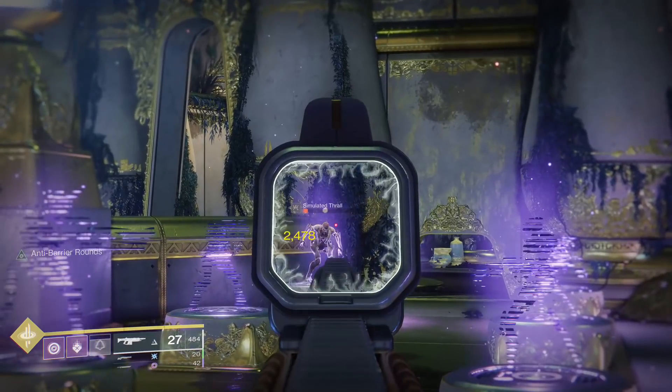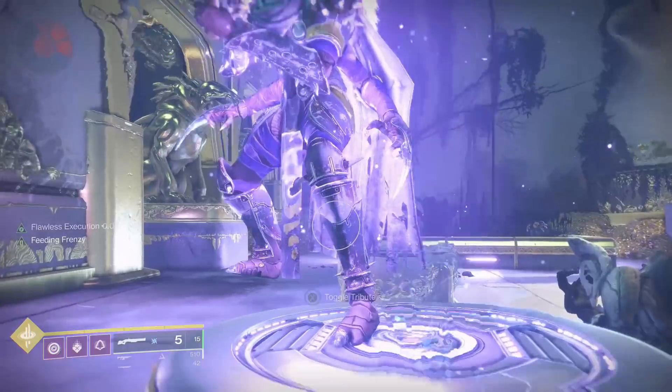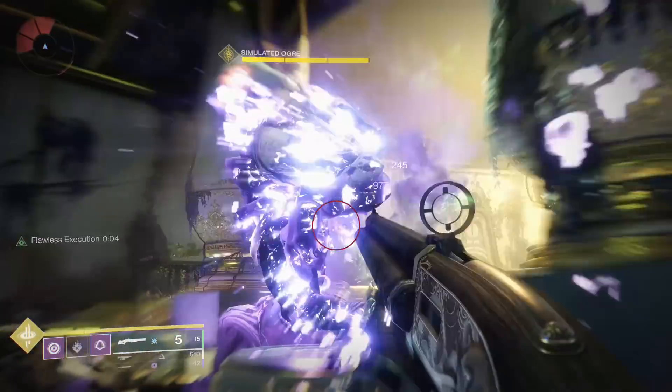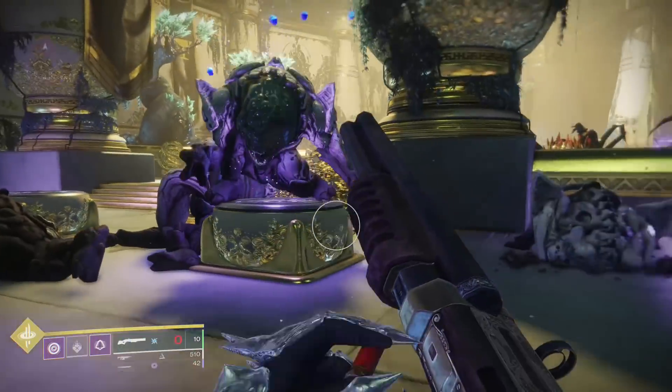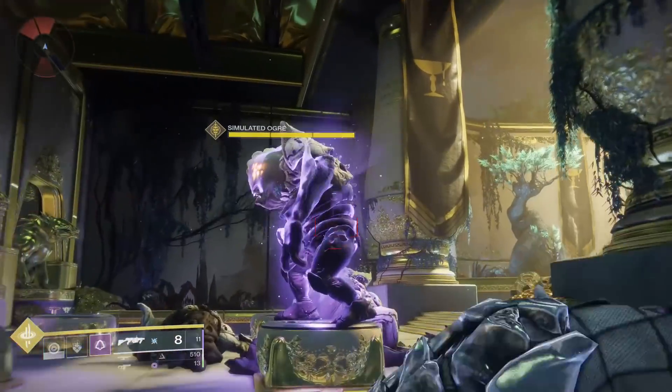The most use out of this would be from rapid fire weapons, things like Merciless, Prospector, and Fourth Horseman. Just a neat trick that can double your exotic's magazine with enough practice. You can also do this by using two corrosive smoke grenades, or a melee and a knife trick.